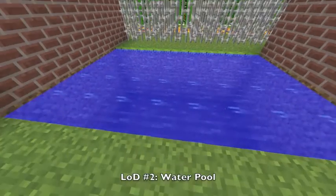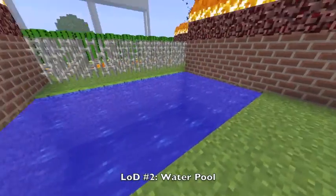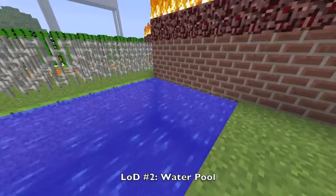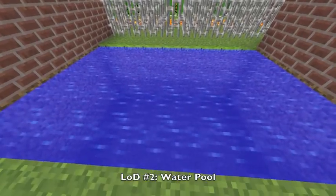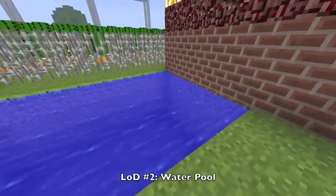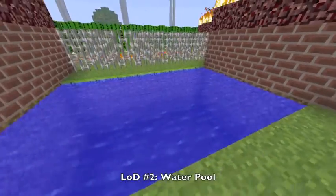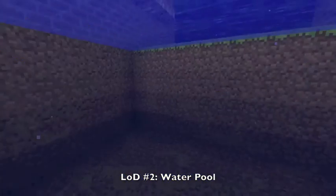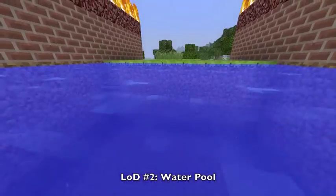My second line of defense is the pool of water. It is four blocks deep and five blocks wide, which is 12 feet deep and 15 feet wide. The ants have to go through this, so this is my second line of defense.